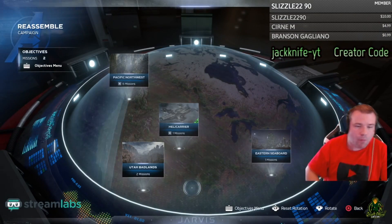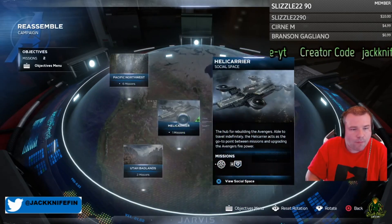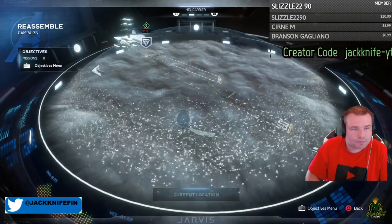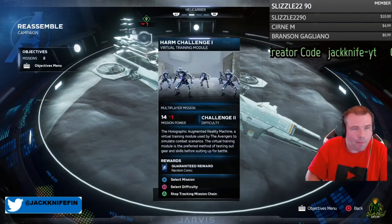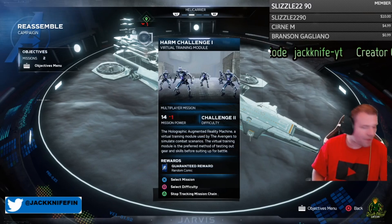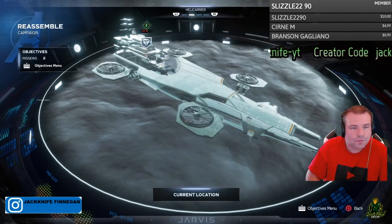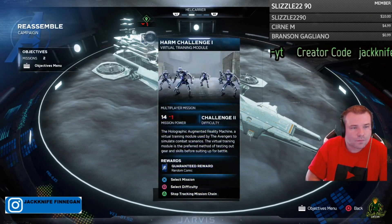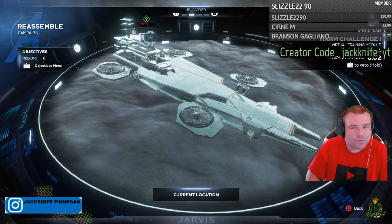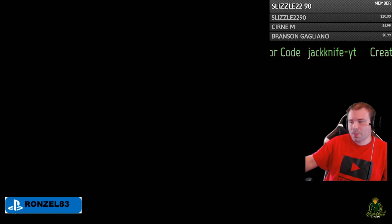Go to the war table, go to the heli carrier, and you're going to see up at the top right harm challenge one, harm challenge two, and harm challenge three. Keep in mind that the harm challenges are 10 waves each, so about 30 waves total, and you will be able to get this done.